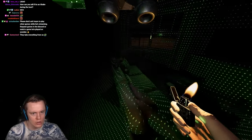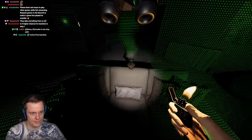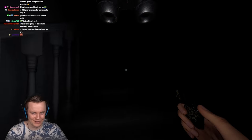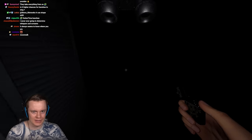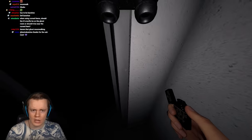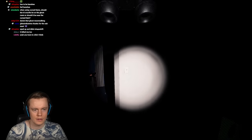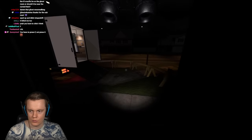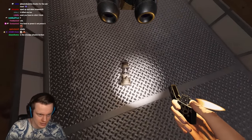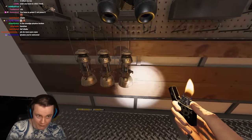Why isn't the smudge stick lighting? There we go! Why didn't it work — that almost killed me. Okay it's definitely not an Obake. Run away! An important note: you can't press F on a smudge stick placed on the ground — that's what almost got me. You have to click it with the left mouse button. That's actually a bug — it's not supposed to work that way.